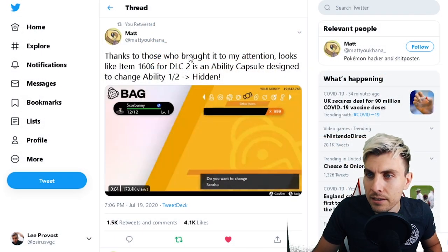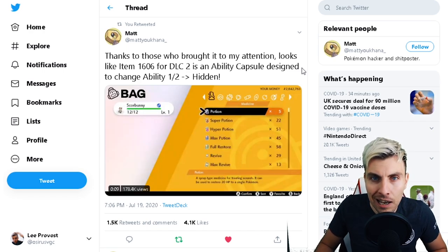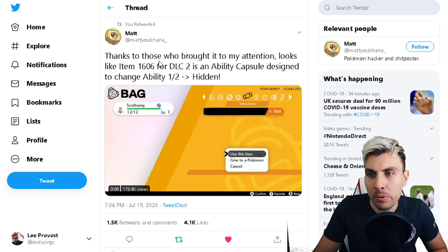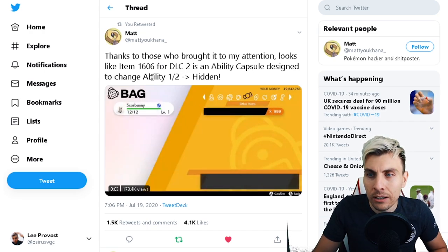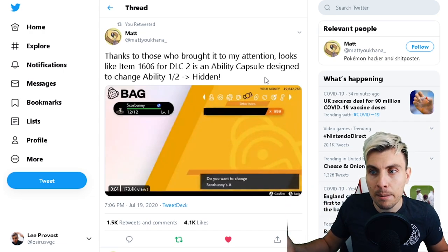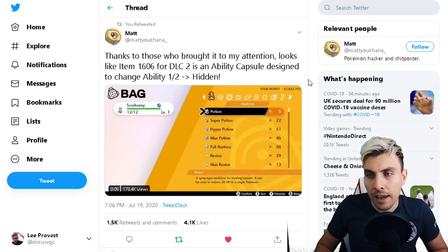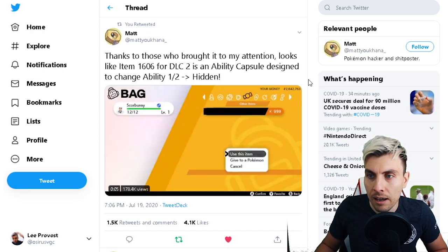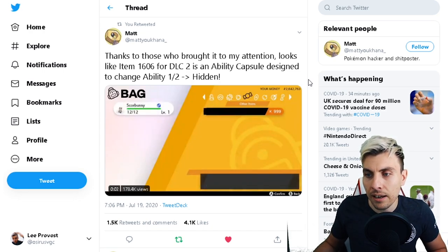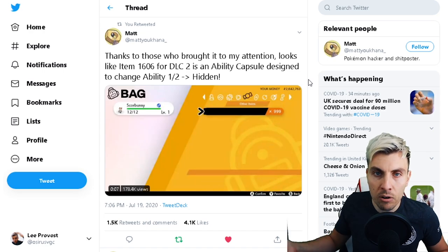Jumping over to Twitter, there was a tweet yesterday from Matt UK — that's his handle — and he said: 'Thanks to those who brought this to my attention. Looks like item 1606 for DLC 2 is an ability capsule designed to change abilities 1 and 2 to a Pokemon's hidden ability.' You can see the footage below where Matt gives the Scorbunny a hidden item related to item 1606, and when he does, it asks if you want to change the ability.